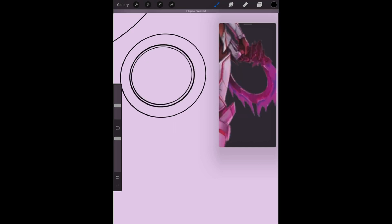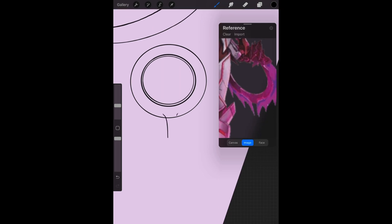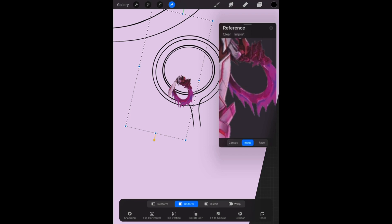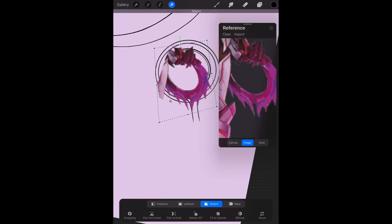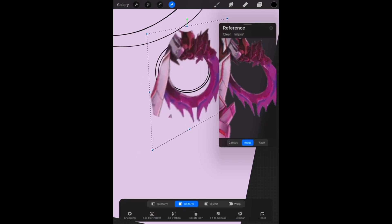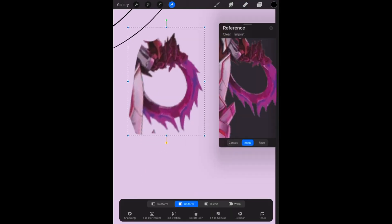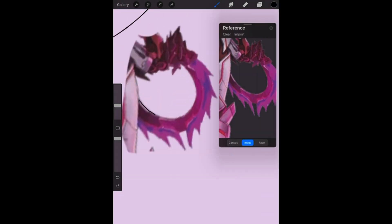I spent some time creating this ring of hers before I realized I wasn't going to get it as accurate as I wanted to just by having a reference photo there. It would have taken me a while longer, and this was the only reference photo I could find of her weapon. So instead, I directly inserted a reference photo of Mio onto my canvas, completely erased her leaving only the weapon visible, and after distorting it to the right proportions that I needed, I traced over it.